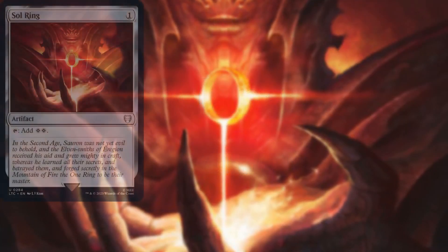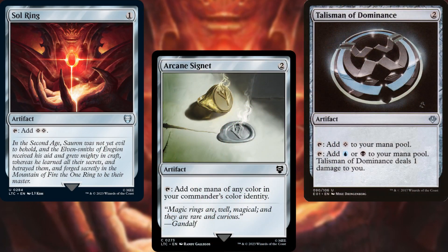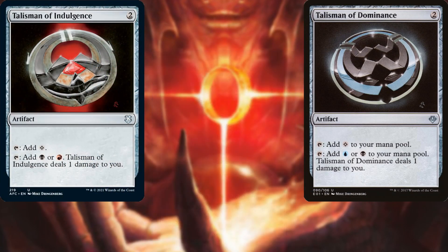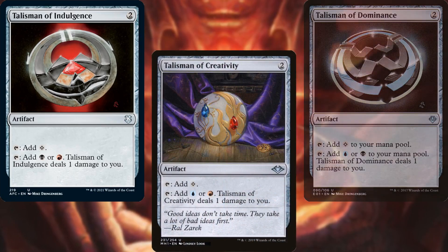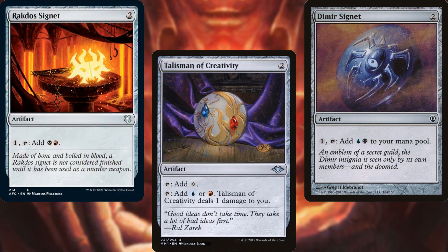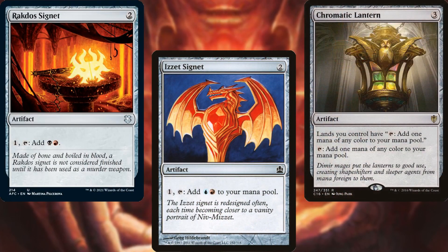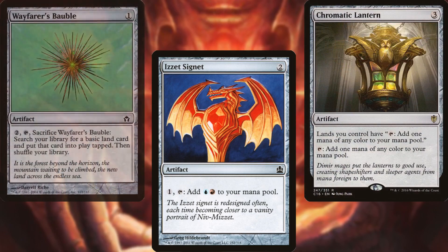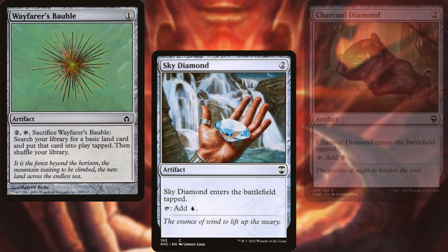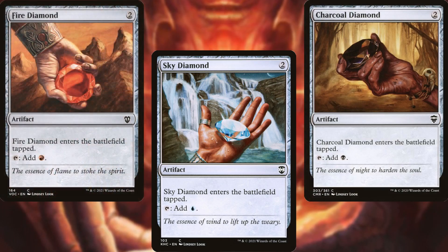Sol Ring, Arcane Signet, Talisman of Dominance, Talisman of Indulgence, Talisman of Creativity, Dimir Signet, Rakdos Signet, Izzet Signet, Chromatic Lantern, Wayfarer's Bauble, Sky Diamond, Charcoal Diamond, and Fire Diamond make up our mana ramp package.